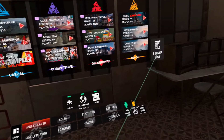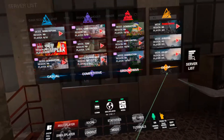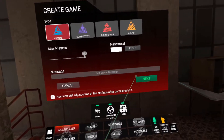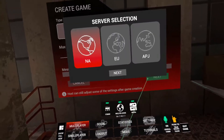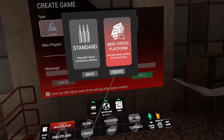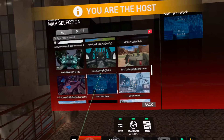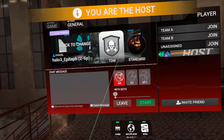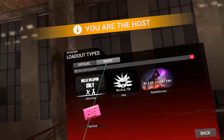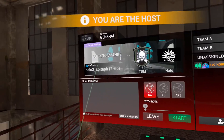Click multiplayer, go to casual, go to create game. You can edit your server message right there. Click next, go to mod cross platform, create. Change your map, scroll down, pick whatever map you want to play, change your weapons. Go to mods up top — Halo weapons — you want Halo weapons, and you're good to go.